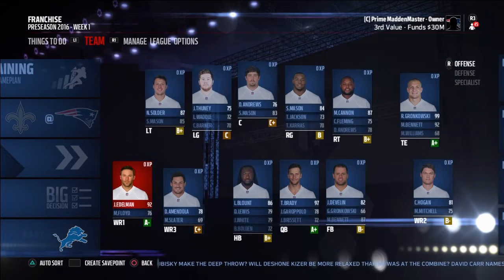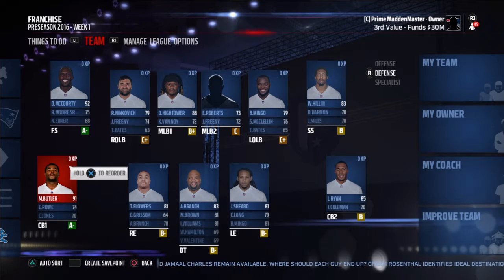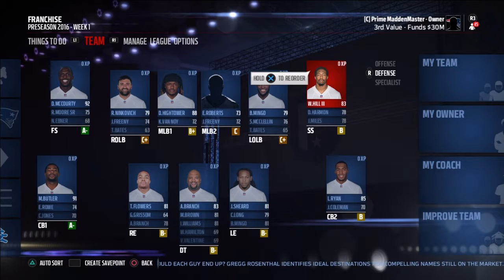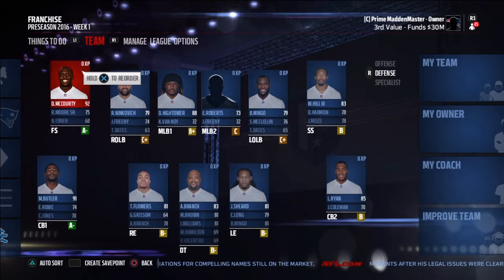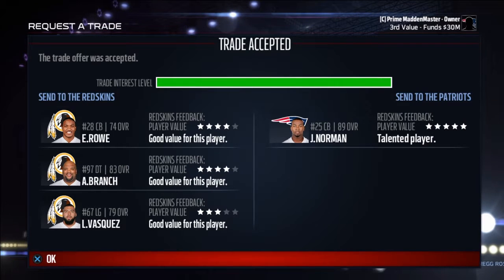Here's a look at the team. Now we're about to get into some trading. Before trading, I'm going to show you the defense. We got Jabal Shearer, Allen Branch, Trey Flowers. At corner, we got Malcolm Butler, Eric Rowe, Cyrus Jones, and Logan Ryan. Then we got our safeties. We're going to trade Will Hill. We got Harmon, Barkevious Mingo, some Roberts, Dante Hightower and Rob Ninkovich at linebackers, and Devin McCourty at free safety. Now we're about to get into some trading. We traded Martellus Bennett, LeGarrette Blount, and a third round pick this year to the Colts for a first round and second round pick this year.